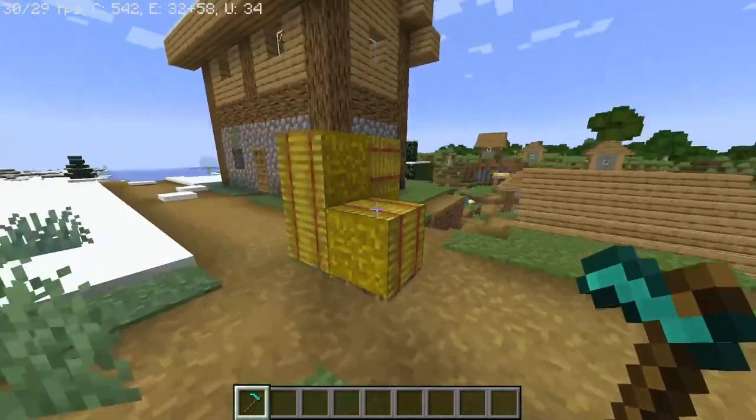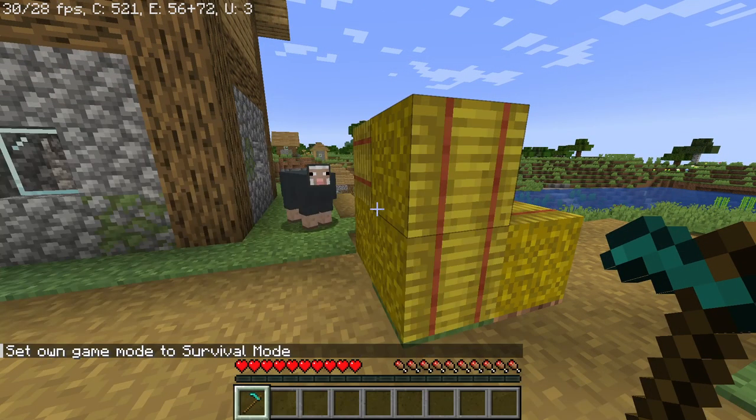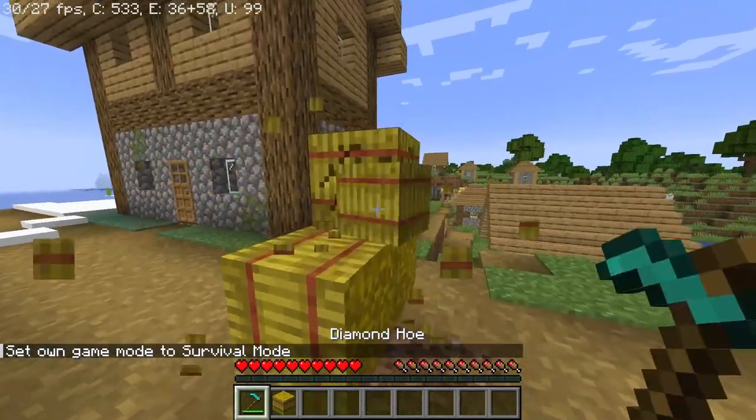First of all, you need to find a village like this, and in that village you'll find some hay bales like this. Now let me go to survival mode. You can pick it up by hand by just clicking on it, or use your hoe to mine it faster.